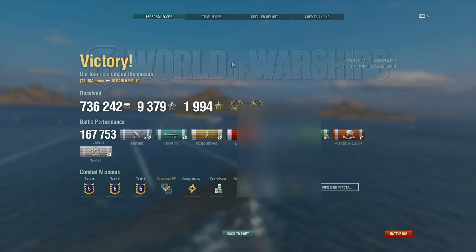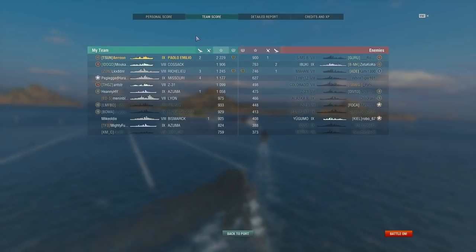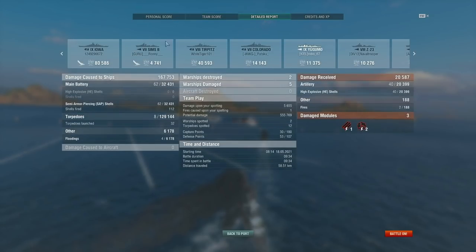Sadly the enemy team lost too quickly. But hey — 167k damage, only 8 torpedo hits, High Caliber and Confederate. I really wanted to show that initial YOLO on the Iowa — the fact that I never got spotted, that was me YOLOing safely. Me and the Cossack did a lot of work this game. Look: five torps on the Iowa for 80k damage. 130k damage from torpedoes total.